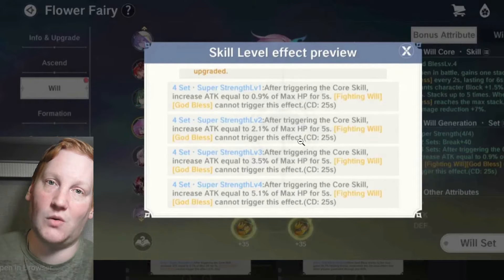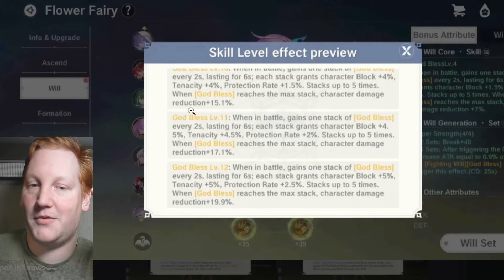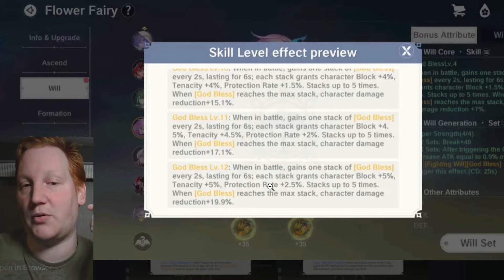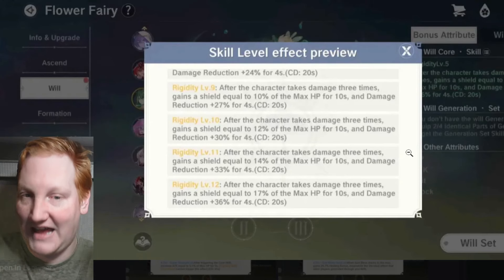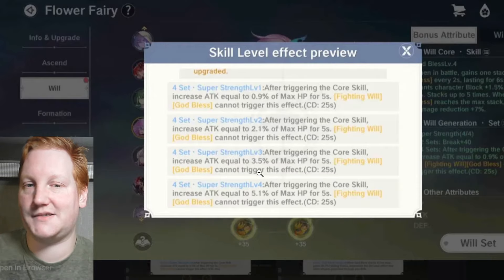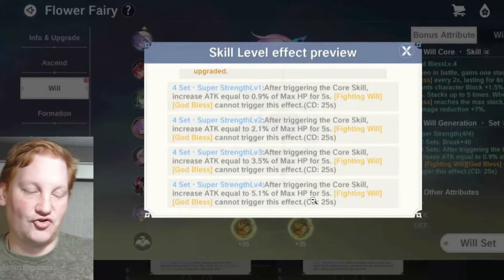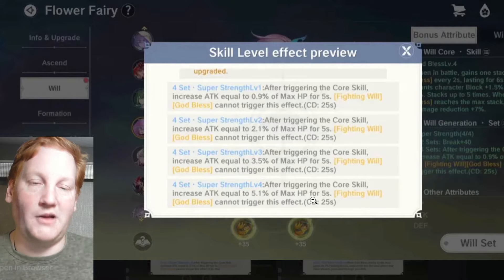If there are a lot of gladiators on the enemy team, God Bless Heal is great. Otherwise, Super Strength is what I'd lean toward in PvP. Your full setup would be level 12 God Bless and Rigidity with four sets of Super Strength — with something like gladiator/priest or dragon knight/priest — and you're going to do a ton of damage.